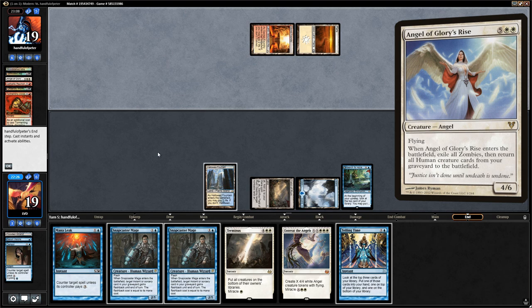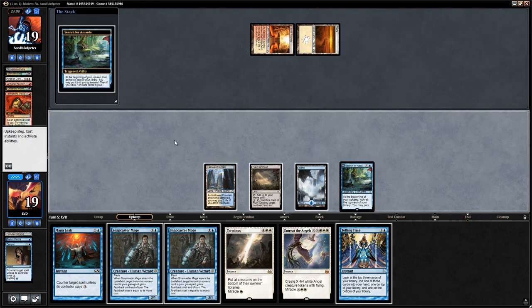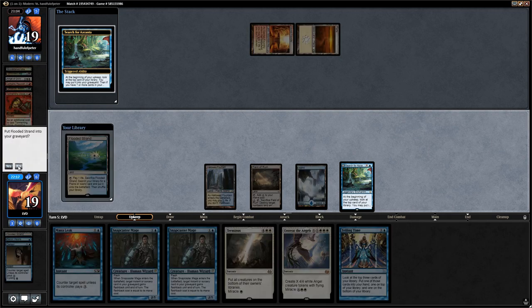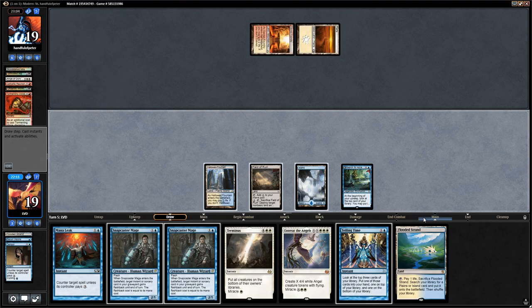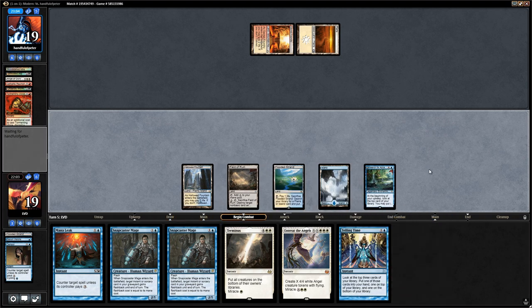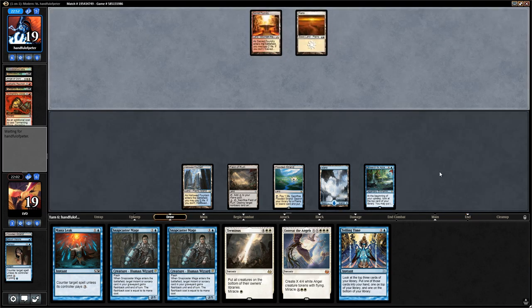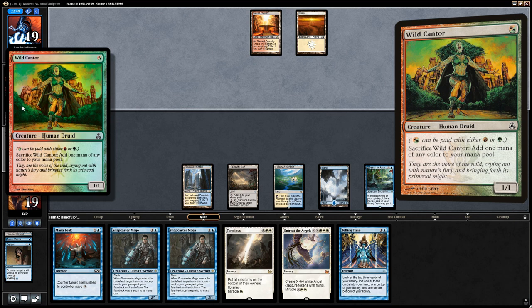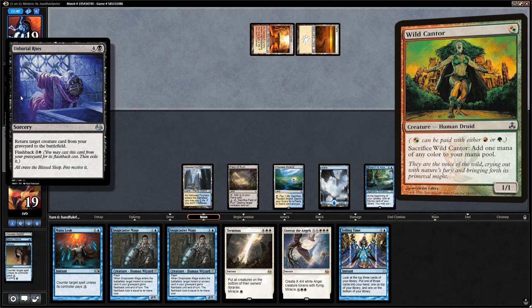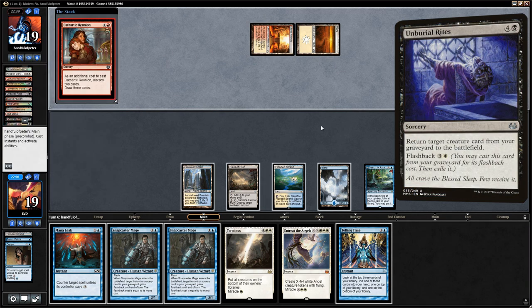I think that's what the opponent is trying to accomplish. What does Azcanta reveal? A land — definitely want to draw that. So let's play land and say go. Then we can Telling Time and Mana Leak or Snapcaster Censor. The opponent didn't dredge with their Stinkweed Imp so they might have other plans. The opponent does now dredge — Wild Cantor and an Unburial Rites go to the graveyard. We do have counterspells for the Rites. Then another Cathartic Reunion — they dredge some more.